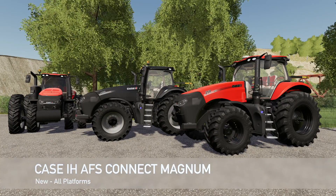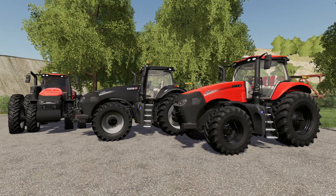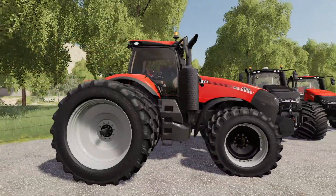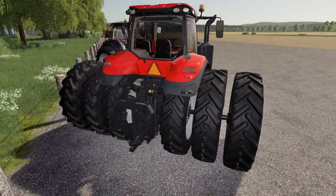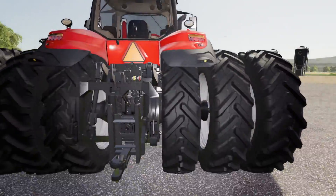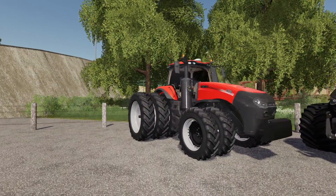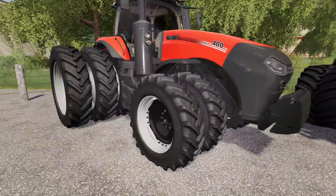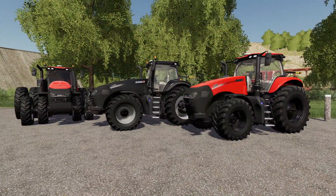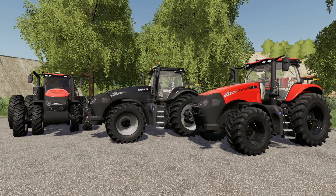First up today we have Call Farms' Case IH AFS Connect Magnum — a brand new 2020 Case IH AFS Connect Magnum. We're going to be swapping out the Case we've got on Stone Valley for this one. To my knowledge, this is the first tractor with triples on the back. It's got big Midas floaters, black ribs, and 54 wheel configurations.